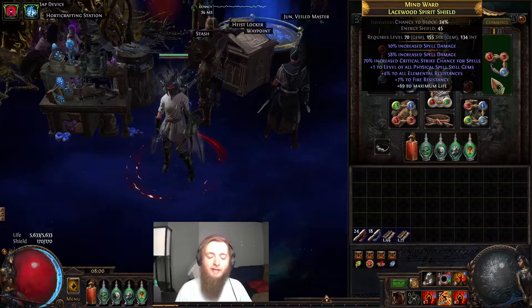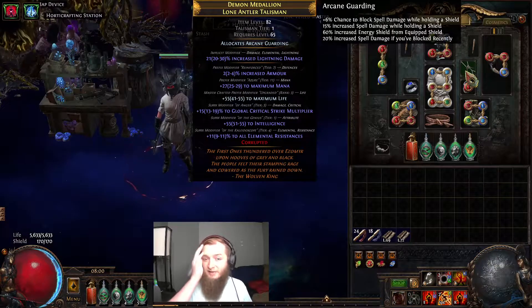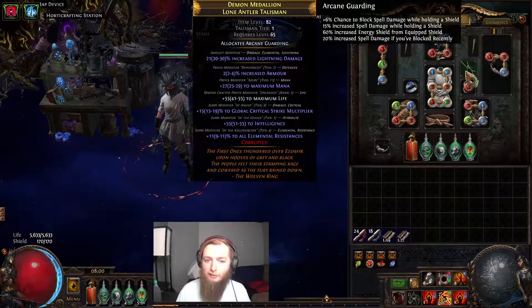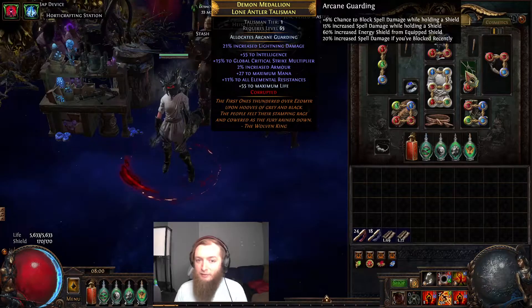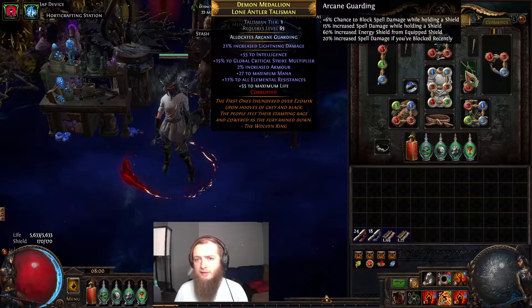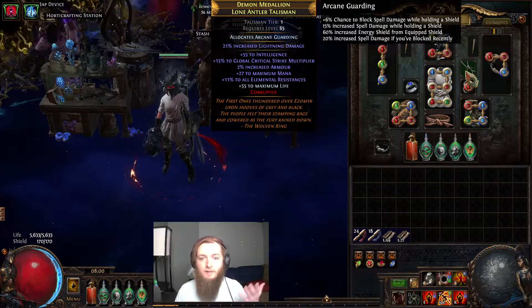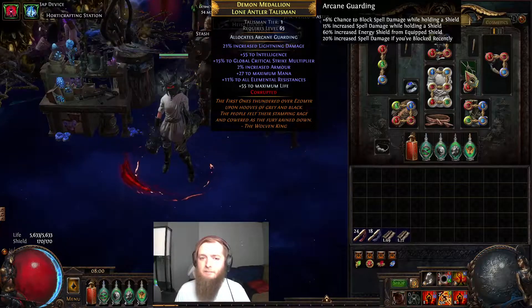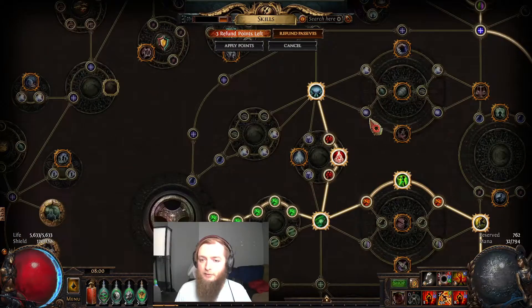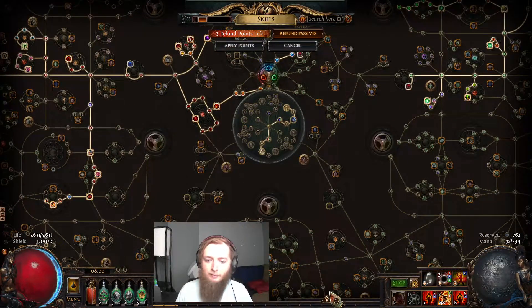Because my previous shield had intelligence on it, I had to replace my amulet. It was an Onyx amulet originally but it had a T1 intelligence roll, so I was able to use that. I anointed it and eventually took a gamble on a T1 Talisman and hit lightning damage — could have hit spell damage or physical damage which would have been great. But since I corrupted this Onyx amulet I had to remove a life node to put points into Trickery, and then I got that life node back when I hit level 93.